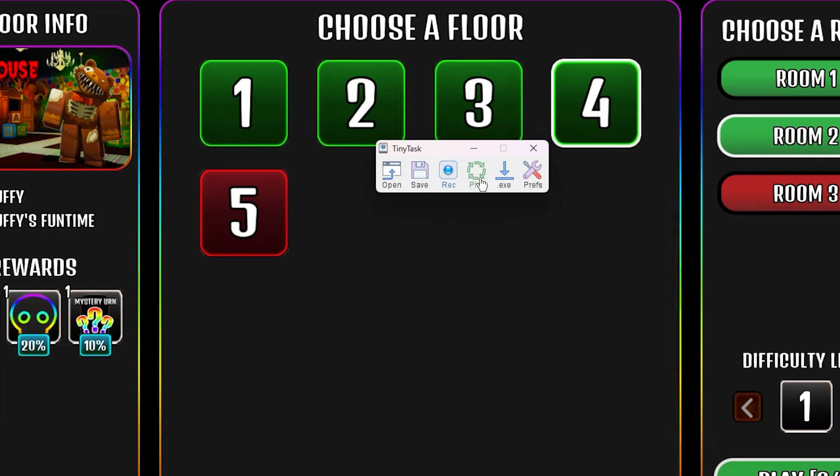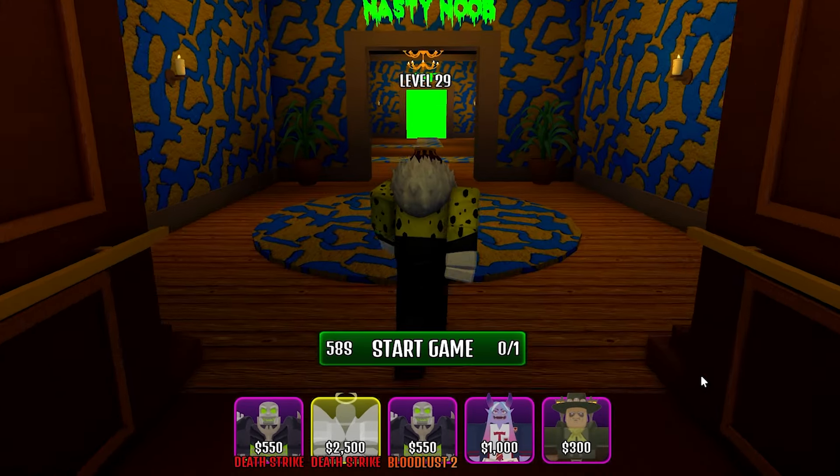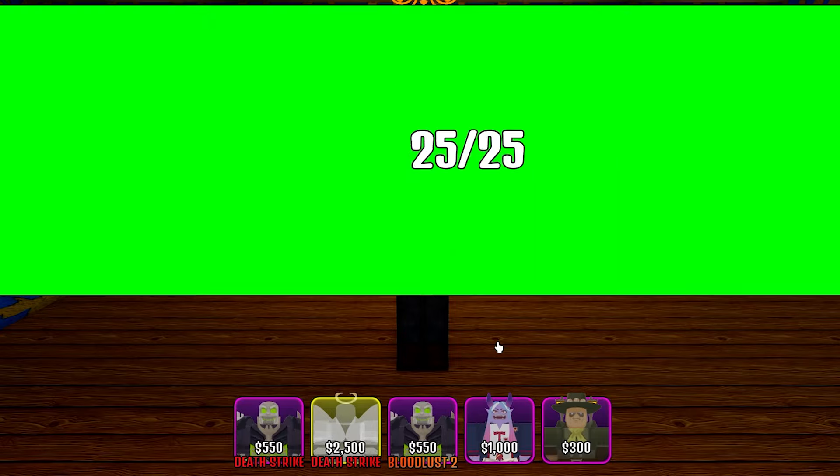Turn on both continuous playback and record, then click play. Don't turn your camera or this won't work. Move forward and begin placing your units.